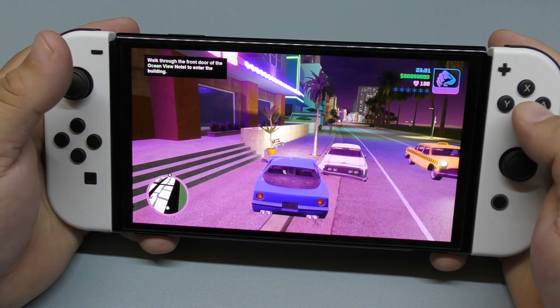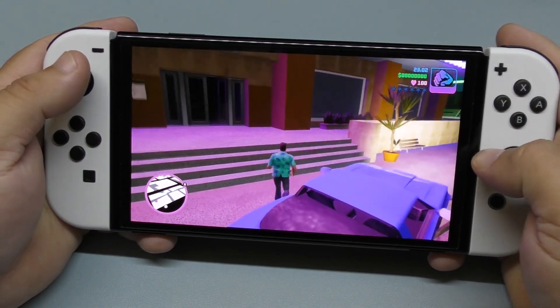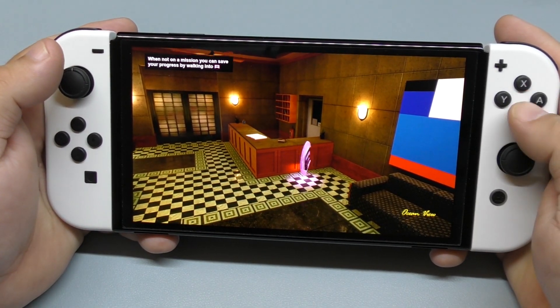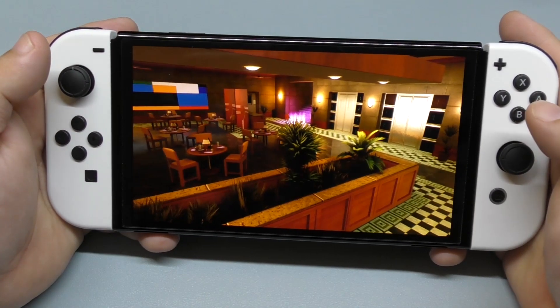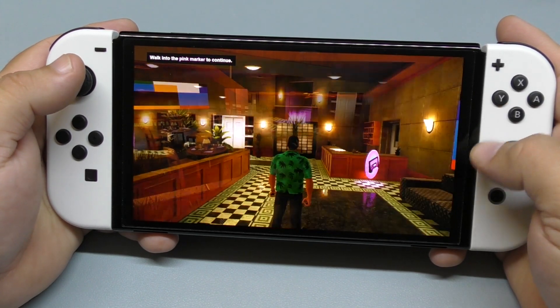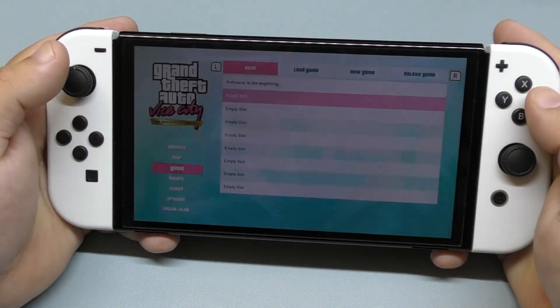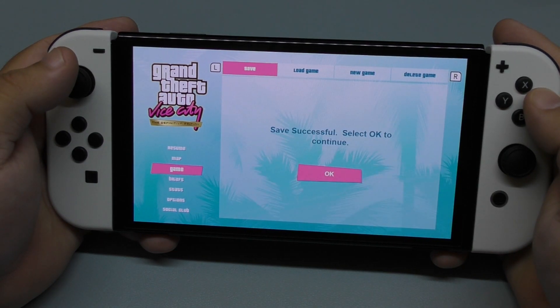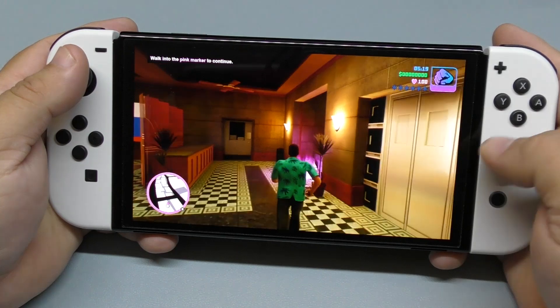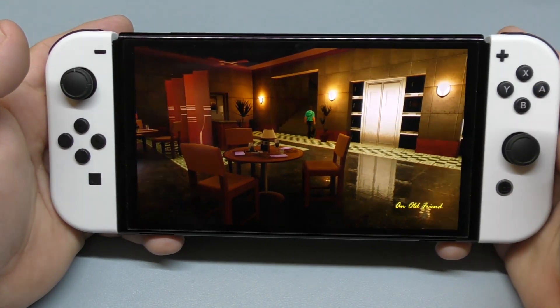Ocean View Hotel — this is going to be our safe house. Walk into the pink marker to continue. Okay, so we're going to save here. We've played this before so we know how it is. Now we go to the pink location to continue the story.